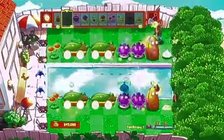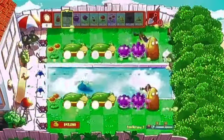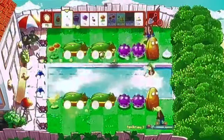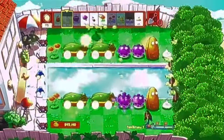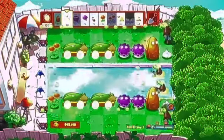Now, while we're playing, I do want to tell you guys that you need to replace the Garlic every so often. Because some things like Squash zombies just do not like you planting them there. So you just want to add a Garlic every so often — if they're crying or at low health, replace them.